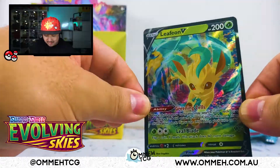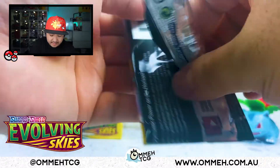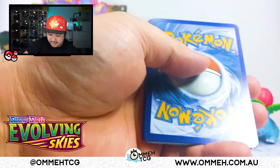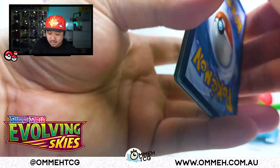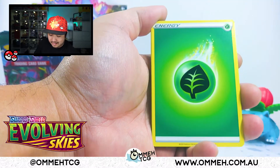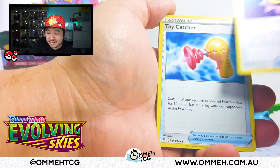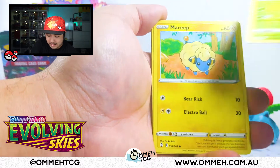Duraludon! Duraludon, what do you have for us today? Another green and white code card. Second pack in — I wonder if this is going to be the real fire side. Imagine if every pack was a hit — that'd be pretty sick. Because realistically there's only 16 boosters left.